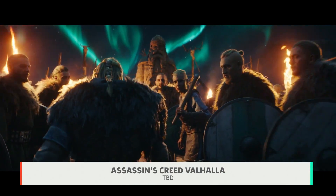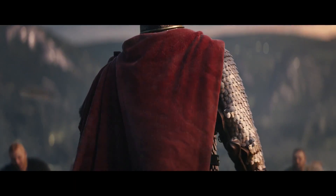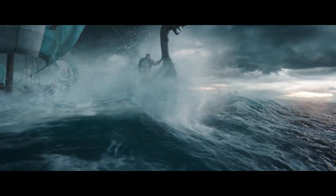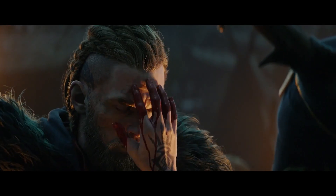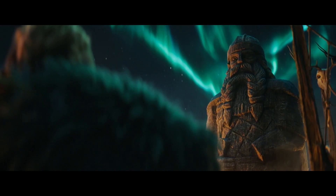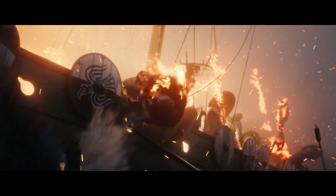And now we're at the Viking Age with AC Valhalla. There are a couple of things we can glean from the reveal CGI trailer, such as the Raven, which will likely be our Eagle Vision eye in the sky, and the hidden blade, which of course makes a dramatic appearance. Given that the Vikings were known for their longships, we can pretty much guarantee a return to sea. Players take control of Eivor, a Viking raider turned leader trying to find a new home for his people in England. As part of that, we'll be able to conduct raids, grow settlements, and build power and influence to earn a place among the gods. How that shakes out in gameplay, we're not quite sure yet, but we'll have more in the coming weeks about Valhalla — so keep it GameSpot.